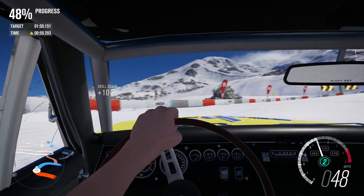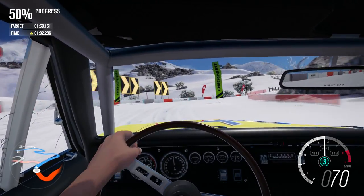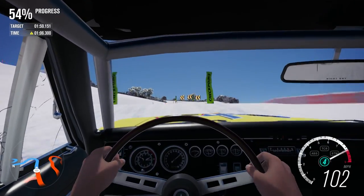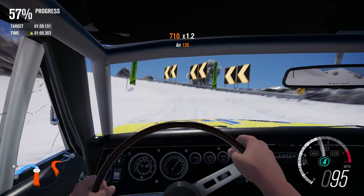119 miles an hour - that's very, very quick up that section. I say very quick, the Transit was doing similar. I think this may be the fastest car we have had down these straights.